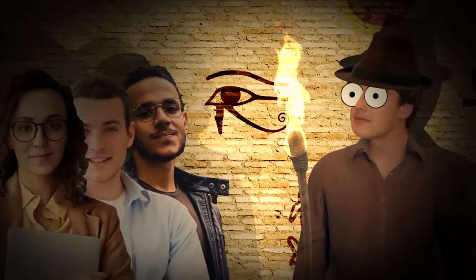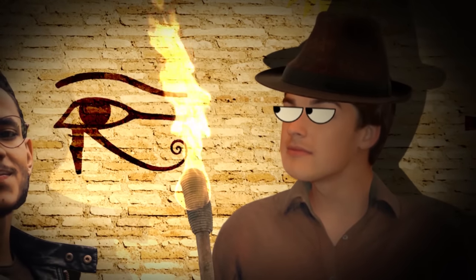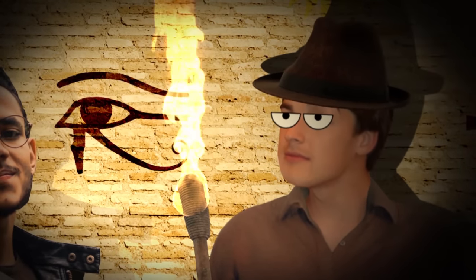Here we see the Eye of Horus. The ancient Egyptians used it as a symbol of protection and good health.